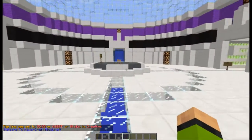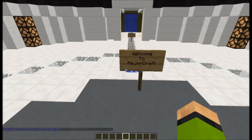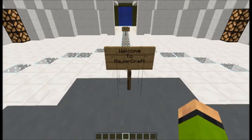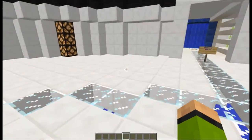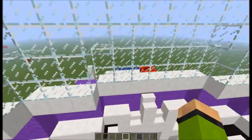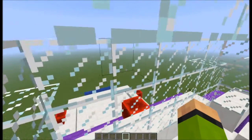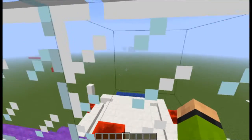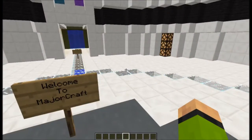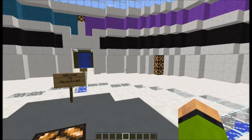Something I recommend for making a spawn is a plugin called FirstJoinPlus. With that plugin, players who join your server for the very first time will spawn in a specific area. So if you want first-time joiners to see something different or have more rules displayed, you can make a separate area for that — and it works really well.